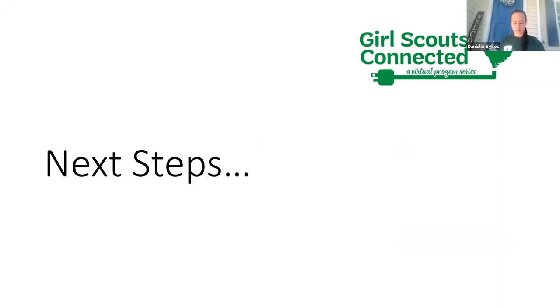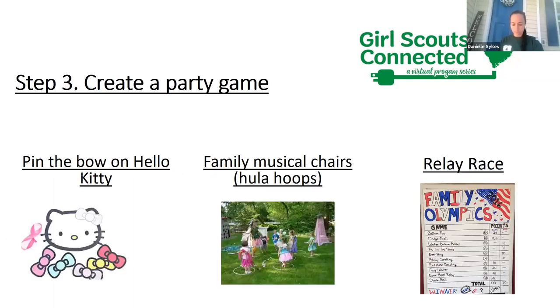The last steps you will create at home: first, create a party game. You can do pin the tail on Hello Kitty, or instead of musical chairs you can do musical hula hoops — just make it a little different. You can even build your own relay race for your family, or do a little family Olympics with summer coming up. I know I want to spend as much time outside as I can, and that will be a great opportunity for you to spend some time outside with your family.